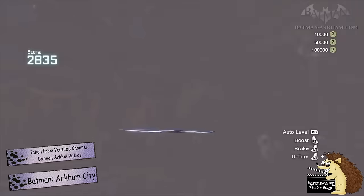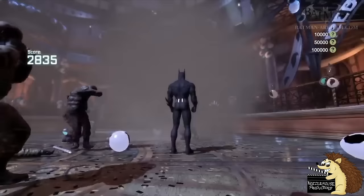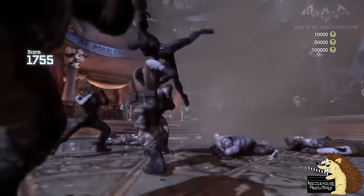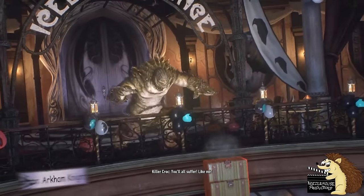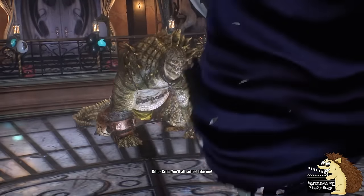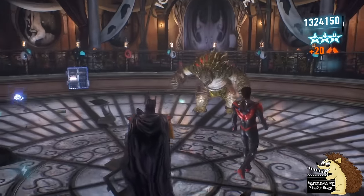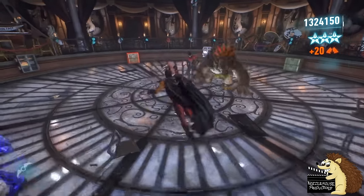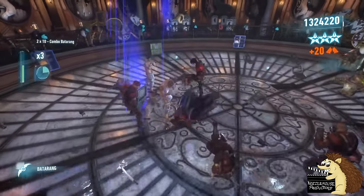Killer Croc also makes an easter egg cameo in the Iceberg Lounge challenge map, where he's just chilling in the back of the level, smoking a cigar and drinking some brandy — he is at the club after all. And they actually have a callback to this in the Arkham Knight game: if you play the same level and get to one million points, Killer Croc will jump out of the audience where he was sitting and attack you as Nightwing.